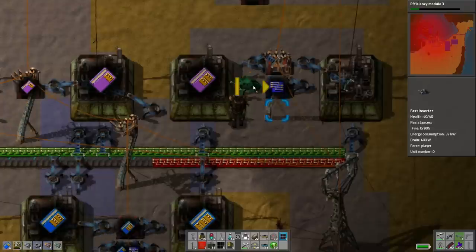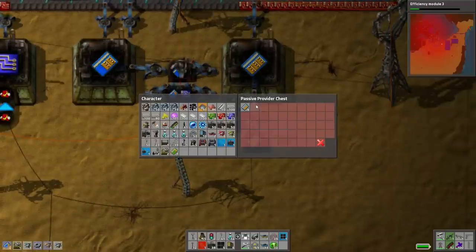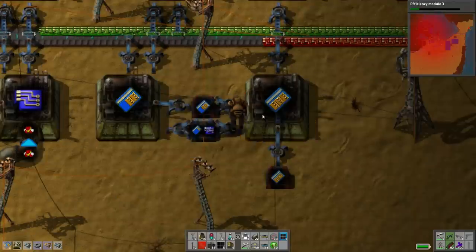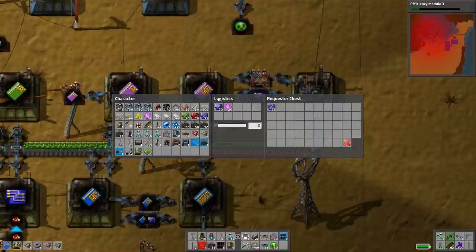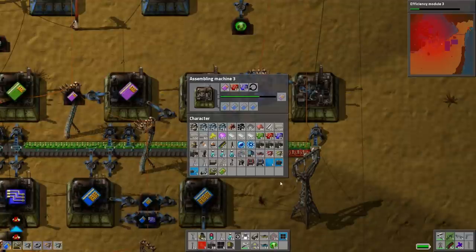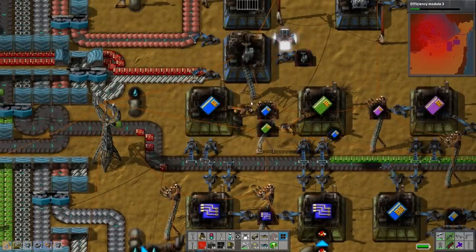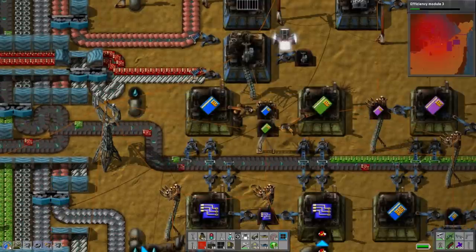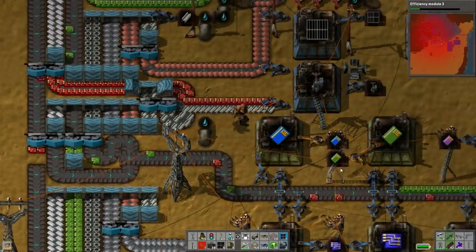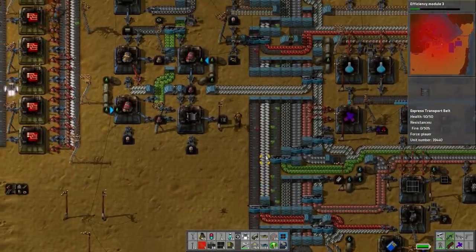I'm supposed to have a full stack of those kicking around - we better lock that, and lock that as well. I'll need speed modules in these eventually, but I don't have any on me because I'm using them to make the better factories over there. Actually, let's cancel that - now I have them on me. Let's go see if we can make green circuits any faster than they already are.